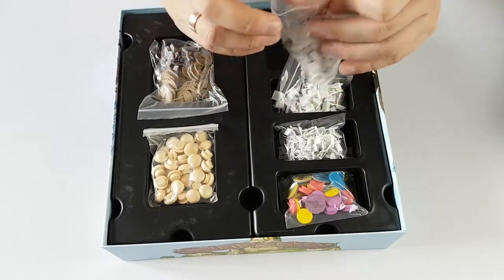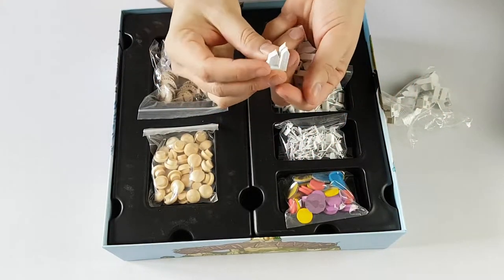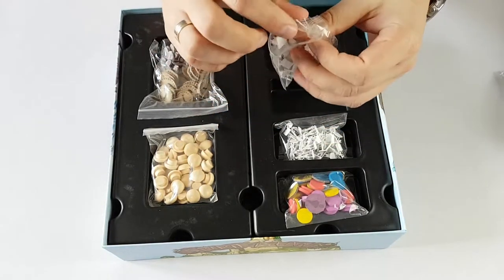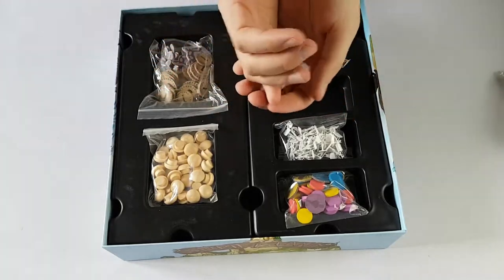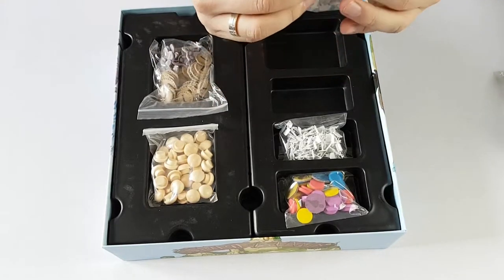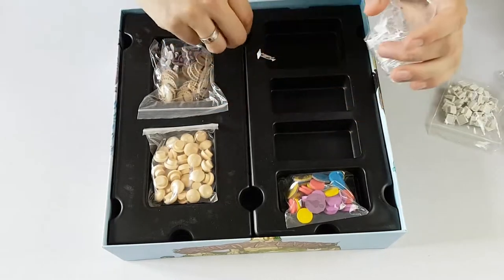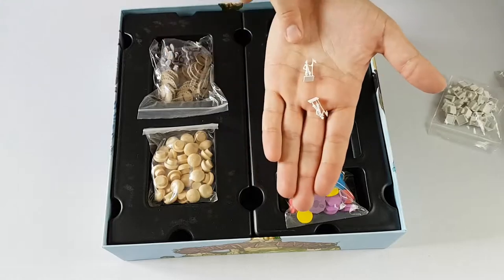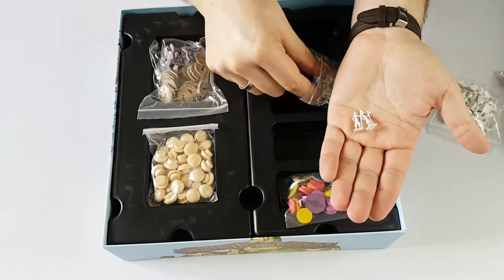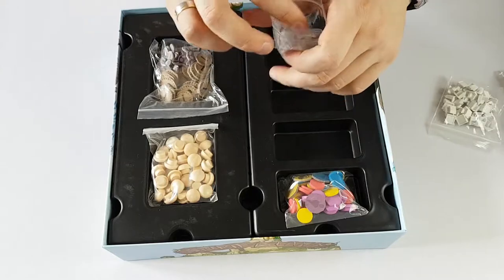You will get all these different colonizer buildings — churches and small houses. It's really nice, kind of sturdy plastic, really nice quality. And there's also these cool little colonizers. They are really tiny as you can see, but I did not see any one of them break. This really defies all logic because you'd think you could just squish them with a finger, but they stay intact.